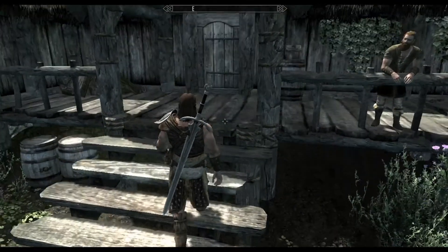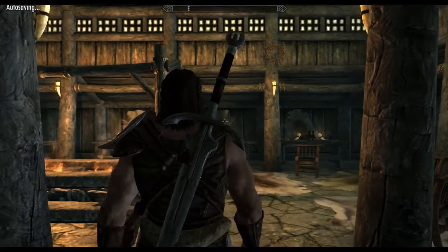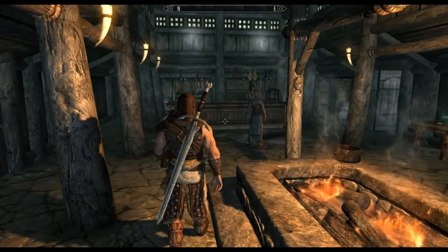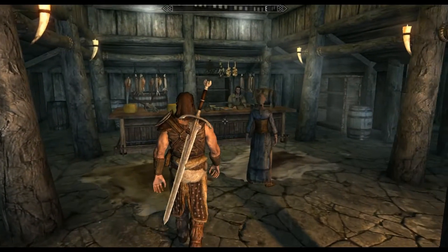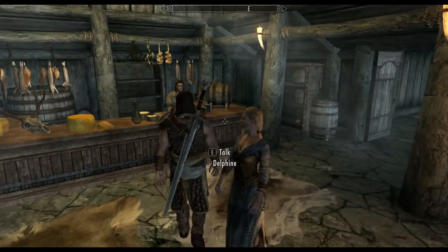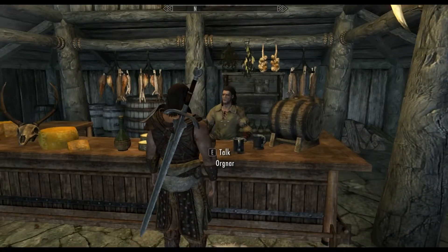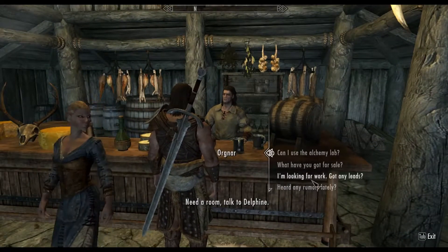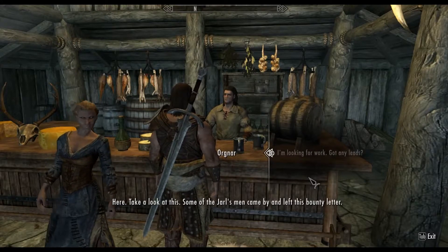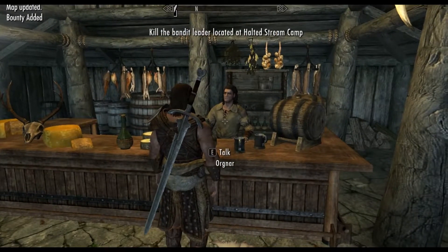We're going to be asking the innkeeper of the Sleeping Giant Inn. So here we are at the Sleeping Giant Inn, and let us ask the cook here. We will get some work. We're looking for work — got any leads? We need some work. So where do we have to kill the bandit leader? Located at the Halted Stream Camp.